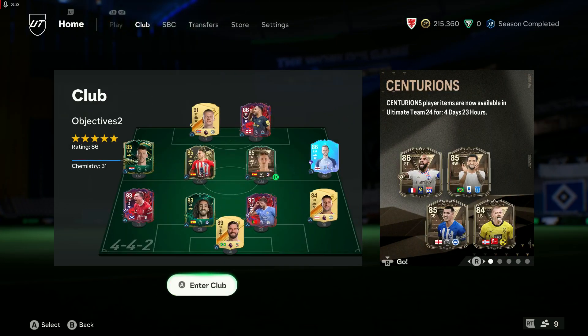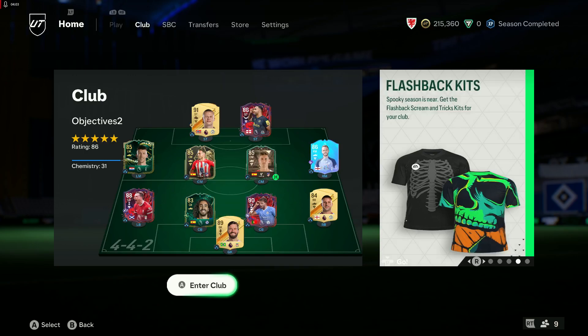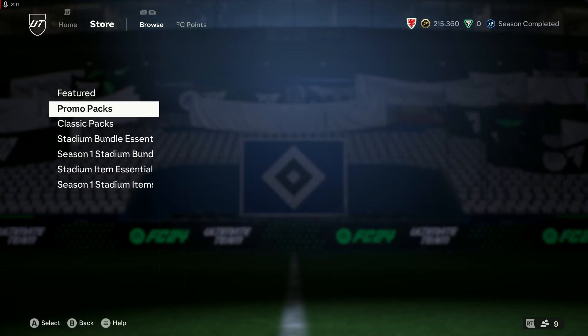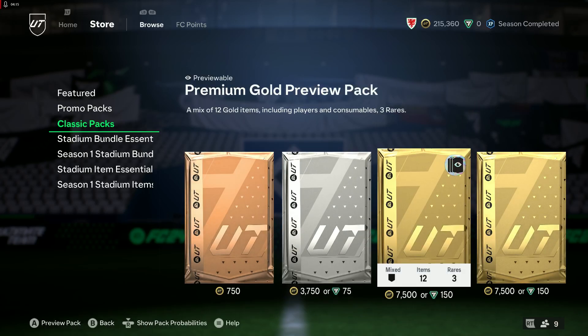That's new today — and there you can see on the right-hand side: Lacazette, Philippe Anderson, Lewis Dunk, and Ryerson added in. It's weird — yes it's good there's an evo, but if you've not packed a card, I guess it increases the market for the lower-rated Centurion cards.